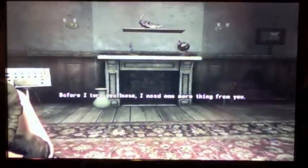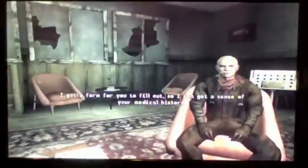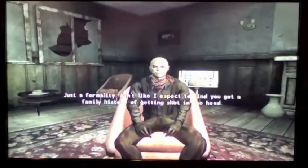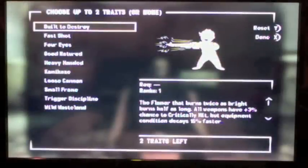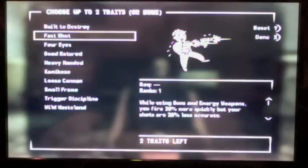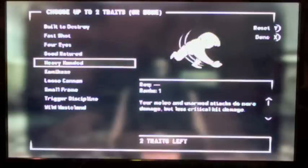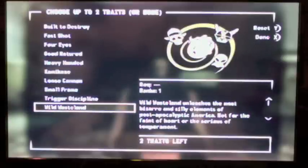One more thing to talk about: Traits. Traits are perks you can choose at the beginning of the game. Each one has a negative side effect, and you can choose up to two — or you don't have to choose any at all. The traits are: Built to Destroy, Fast Shot, Four Eyes, Good Natured, Heavy Handed, Kamikaze, Loose Cannon, Small Frame, Trigger Discipline, and Wild Wasteland.